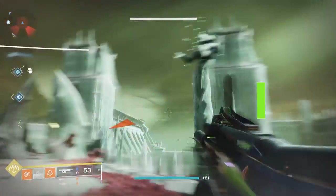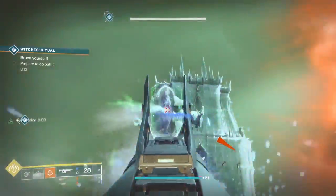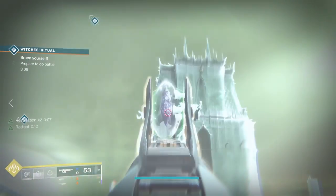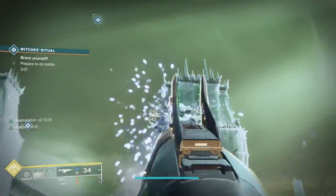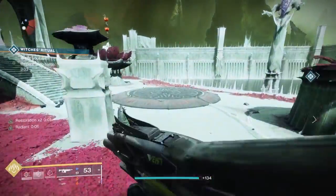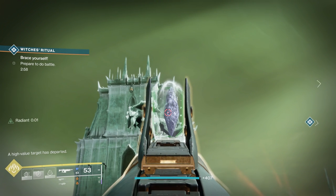For the Witch's Ritual public event, to make it heroic you'll notice two plates — one on the right side, one on the left. You can do this solo, or have one person stand on each. Once you stand there for a bit, crystals will show up and their shields will drop. Take out the crystals on both sides, right and left — that's what makes it heroic.